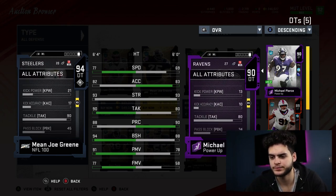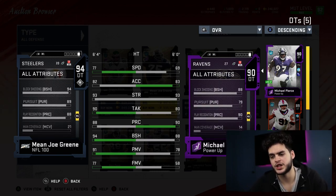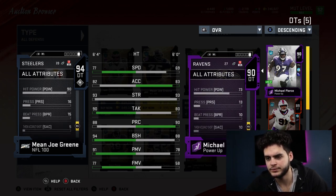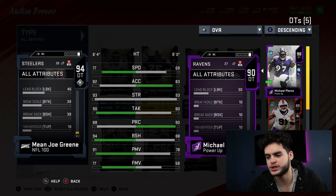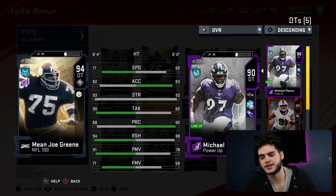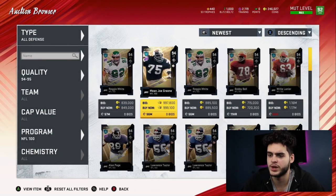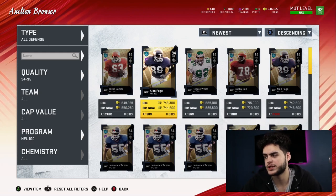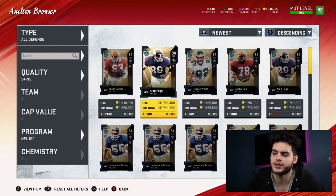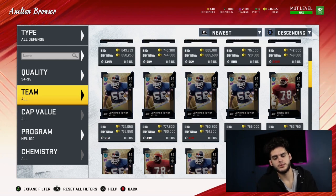Comparing him to my defensive tackle Michael Pierce: Mean Joe Green has similar strength, way better tackle, similar play rec, way better block shed, way better power move, and better finesse. His impact blocking is 93 so he'll handle blocks well, and 89 pursuit so he can chase down the QB and running backs. Hip power is 90. He's going to be one of the best run-stuffing defensive tackles in the game while also being one of the best pass rushers from that spot with a 91 power move. Ranking these three: Reggie White first, Willie Lanier second, Mean Joe Green third overall — but for my personal team I'd take Reggie White first and Mean Joe Green second. They are already coming down in price, so don't expect them to stay expensive for much longer.